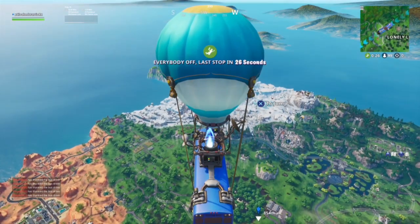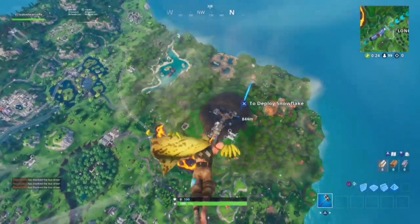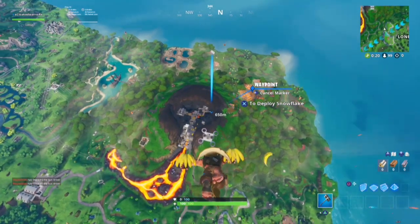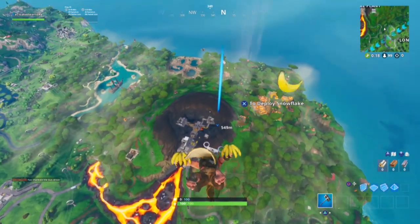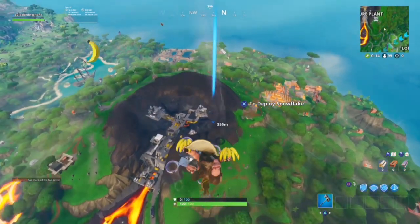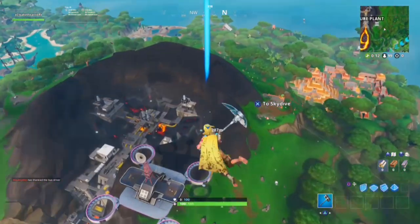We will be showing you where Fortbyte number 80 is, accessible by using the Bunker Basher pickaxe to smash the rock at the highest point of the volcano room. We will be going to this marker, and the rock that you will be breaking is not big — it's small.